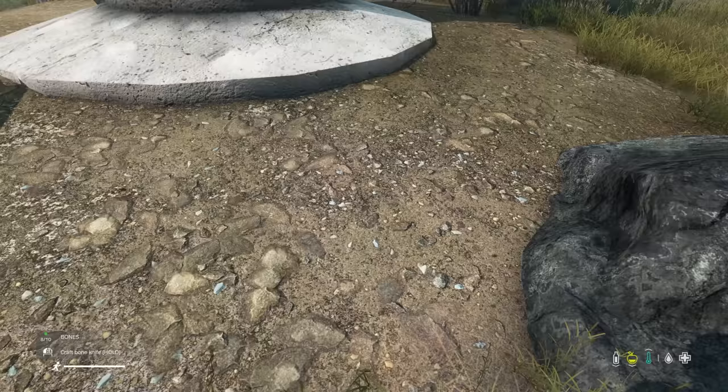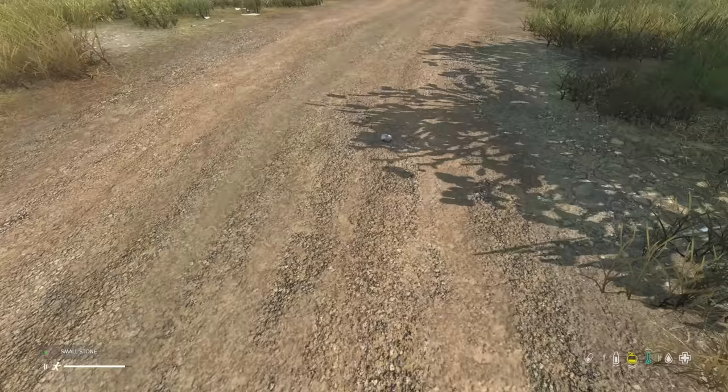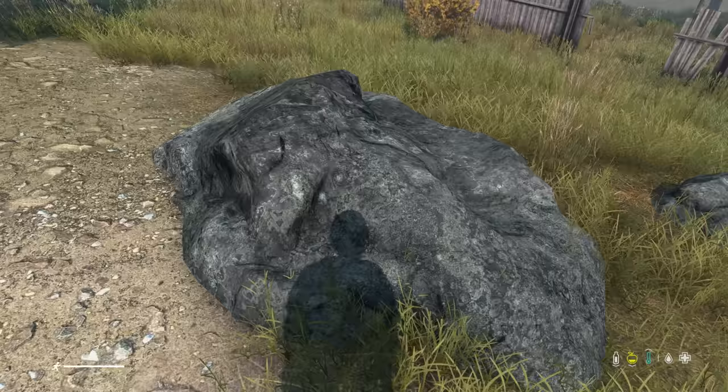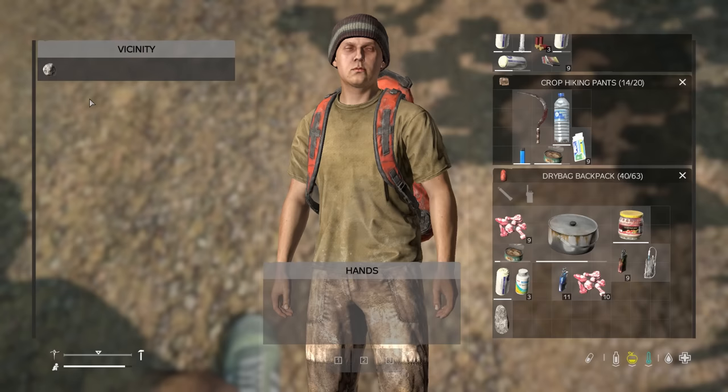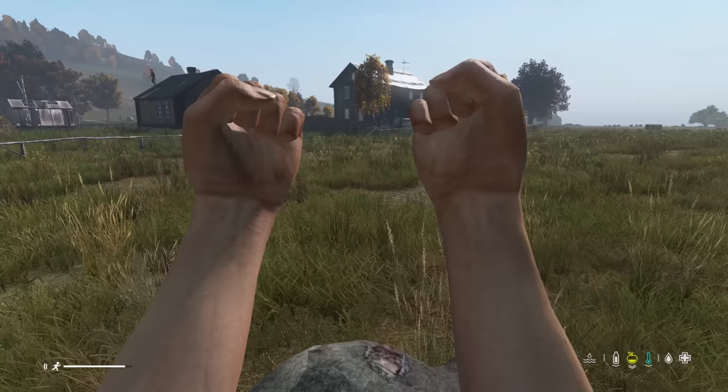Here are some other tips on a more general scale. You can craft a knife by combining two bones, by combining two small stones, by combining one stone or bone sharpened over a bigger boulder, or by combining one small stone with one bone.